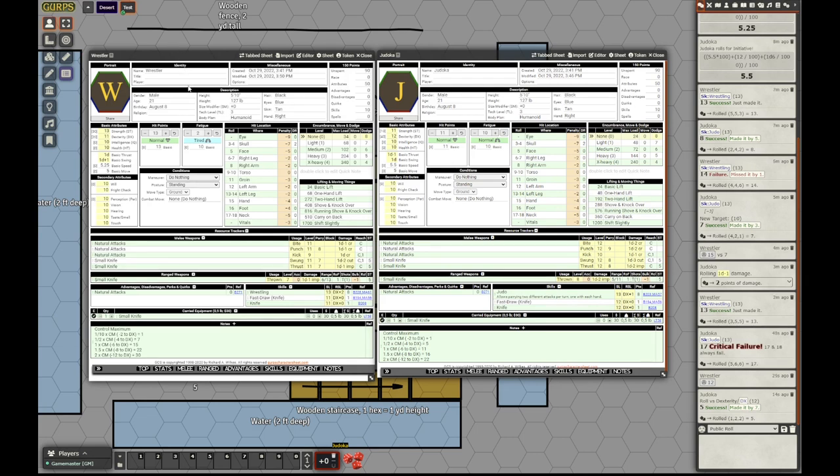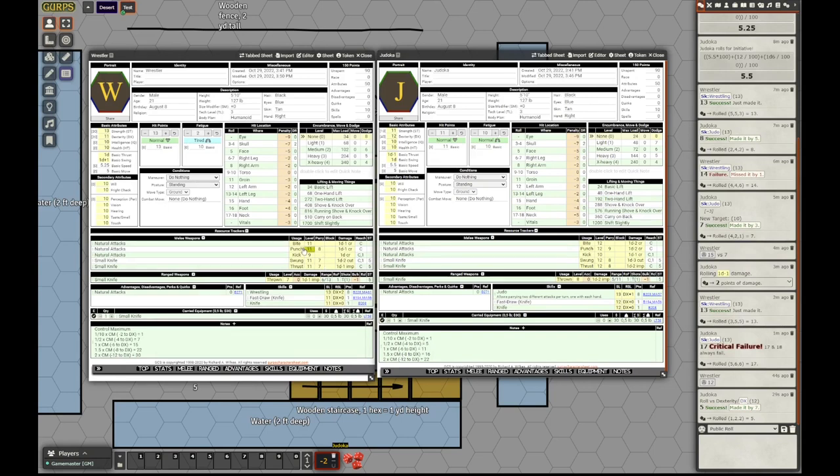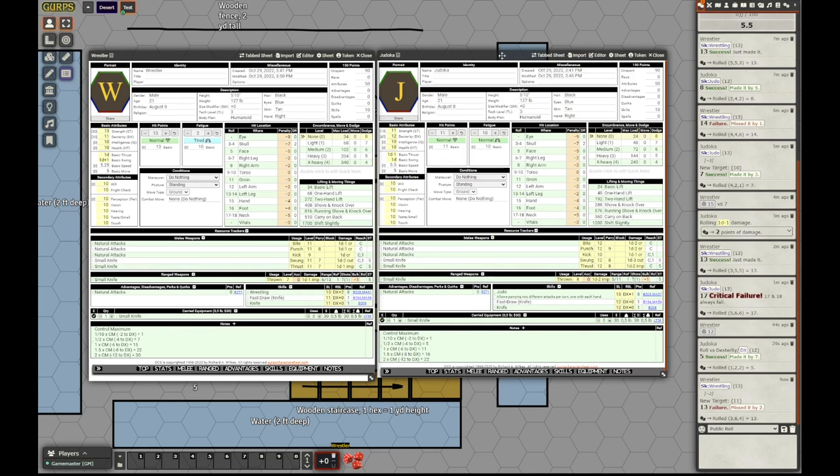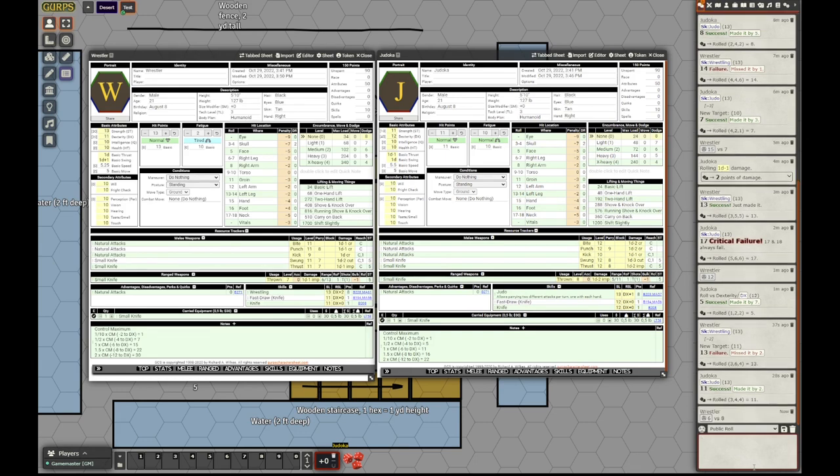The wrestler decides not to decrease his own control points but to attack the judoka — to gain control points over him. He rolls at minus 2 because he is grappled, and he misses by 2. Not rolling well. So the judoka again tries to develop his grapple; he succeeds but the wrestler can still defend. His arms are free so he can parry. Rolling judo parry for 11, that's a parry of 8. He rolls to parry against 8 and parries successfully.